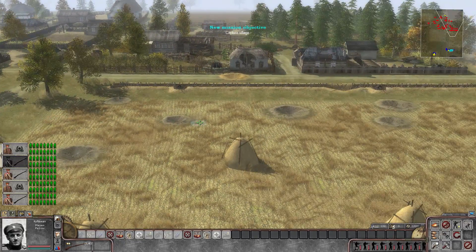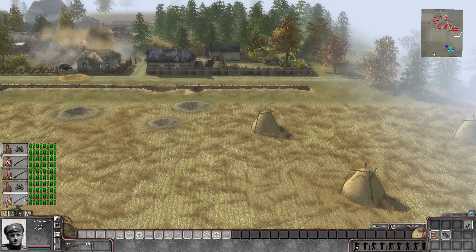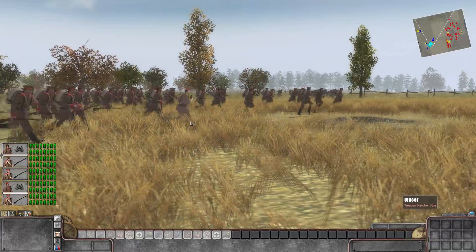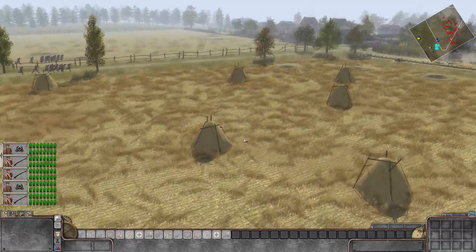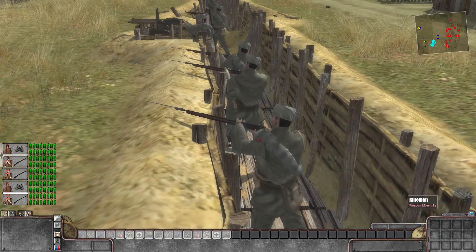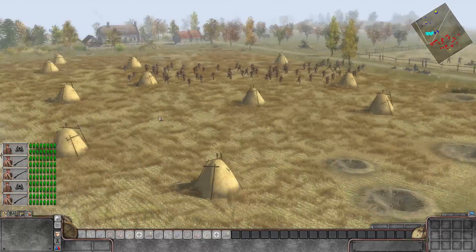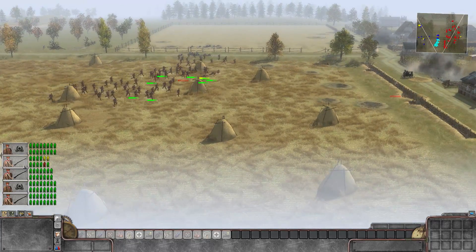We're pushing forward with all of our infantry now. Artillery support coming in from the Austro-Hungarians as we push forward as the Bulgarians against Serbia. Wow, look at the push happening right now. This is epic as hell. All of our troops pushing forward. There's going to be machine guns — looks like they just lost artillery support on their end, but a lot of the troops here are ready to hold against us.